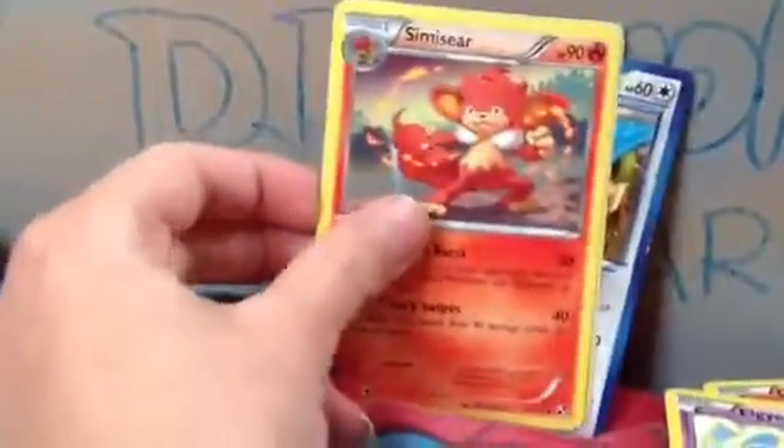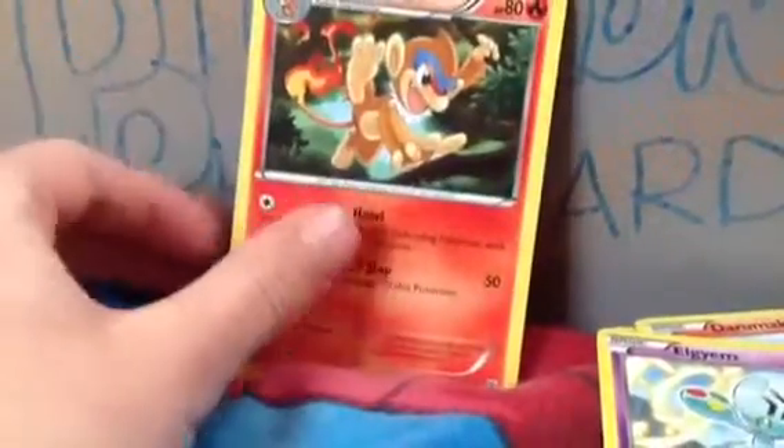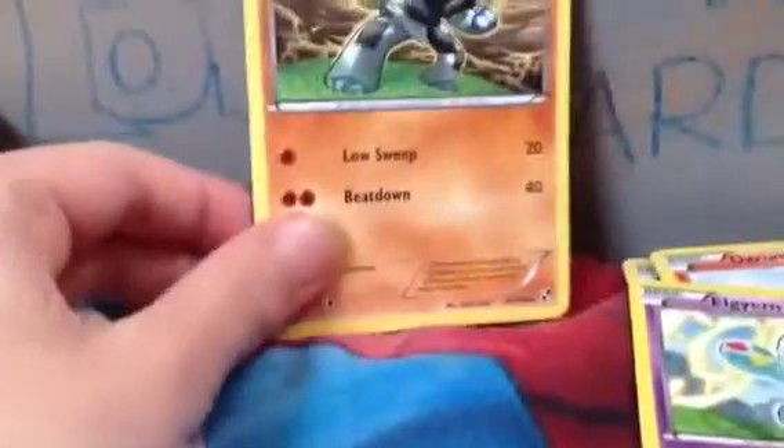Dragonflun. Dreadigun. Electrovert. Rufflet. Slowpoke. Simseer. Bruiser. A Team Plasma Chatot. Monferno. Flareon. Magmar. And a Sock. I've showed you about 20 Pokémon cards in this video.